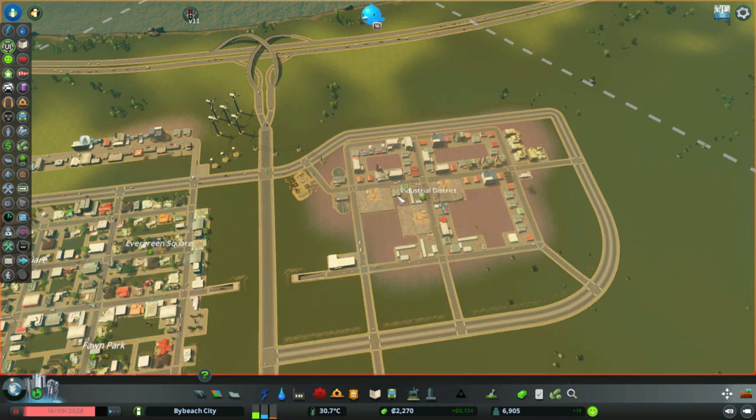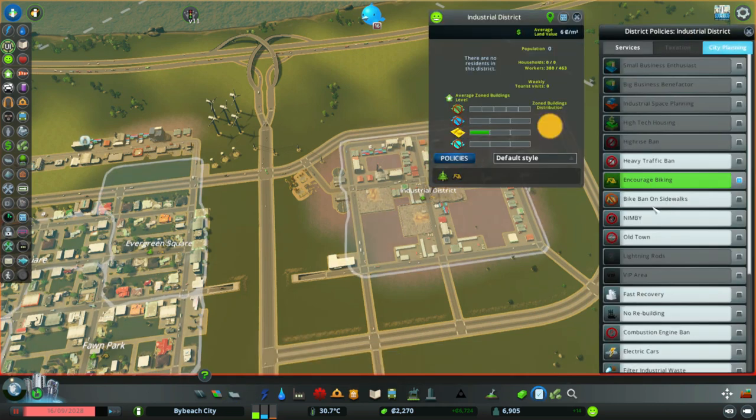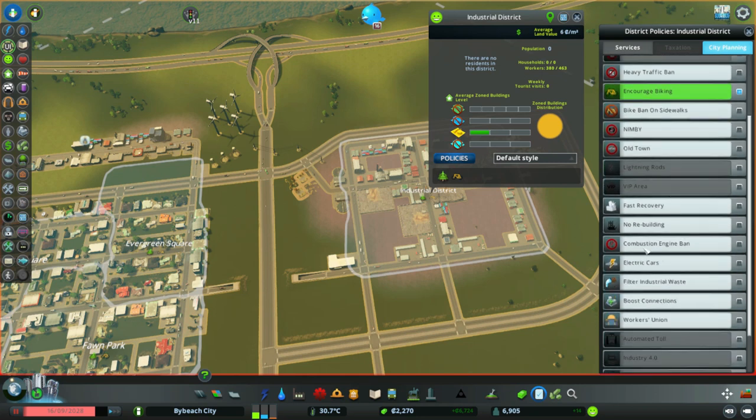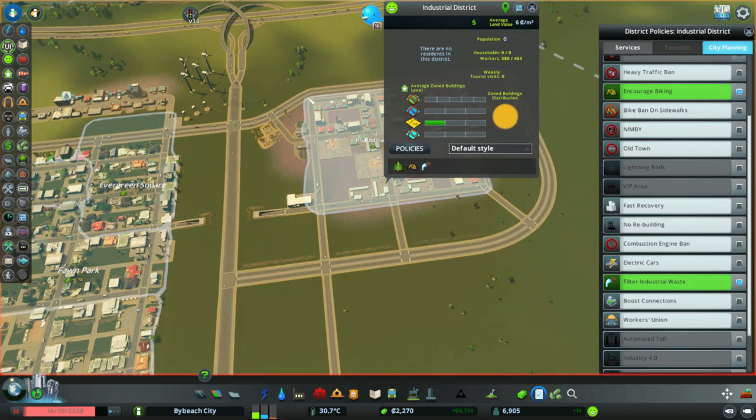I'll go to Policies and select 'Filter Industrial Waste.' Now the second that I unpause the game, they will be forced to filter their industrial waste, which should hopefully make those trees over there look a lot better.